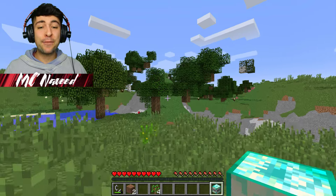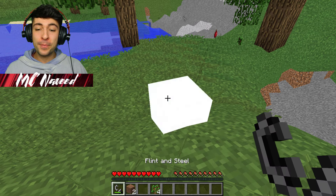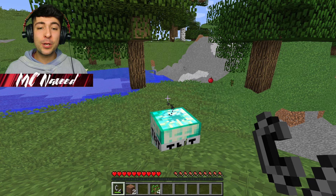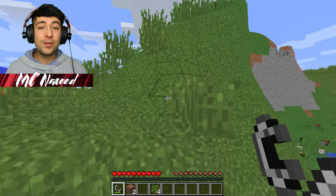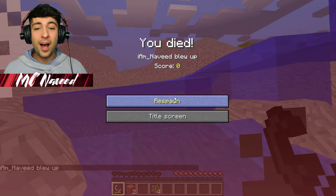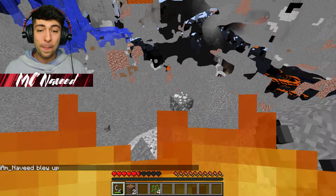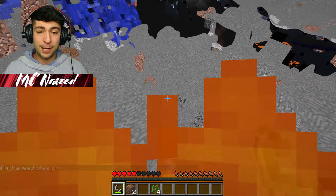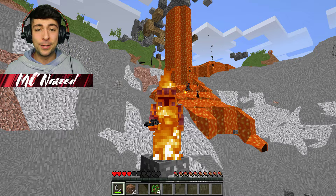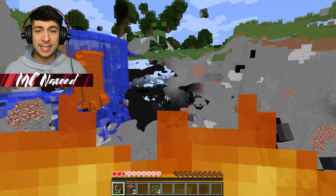Let's go ahead and spawn the next one, which is the TNT times 100. Now this one is definitely going to kill us - I have no doubt about it. I doubt you can even run away from that many TNTs, but let's go and try anyway. There we go. I knew we were going to die - our whole world is going to look so ugly now. Let's get out of the lava quick! This is not going to turn out to be such a great day for us, especially because we're dying way too many times.